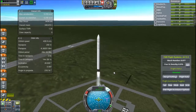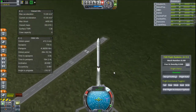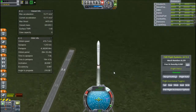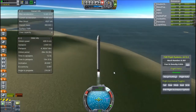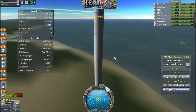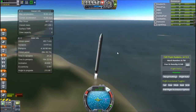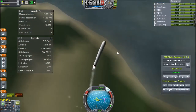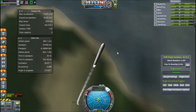I've equipped my probe with a much better engine and much more stable fuel tanks - the service module fuel tanks in the Stretchy pack. They're pressurised, so they're more stable in space, so the fuel flow to my engines will remain stable and not screw up like last time. The engine I've equipped it with can be ignited 24 times, so I have the freedom to make about 24 burns.